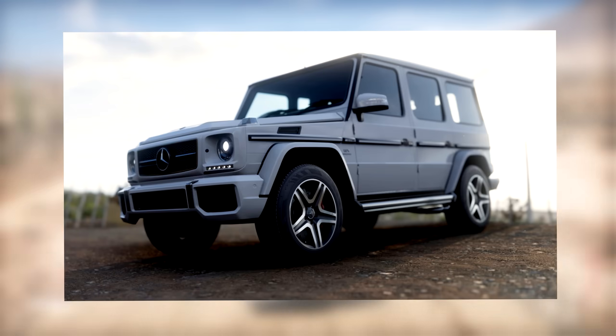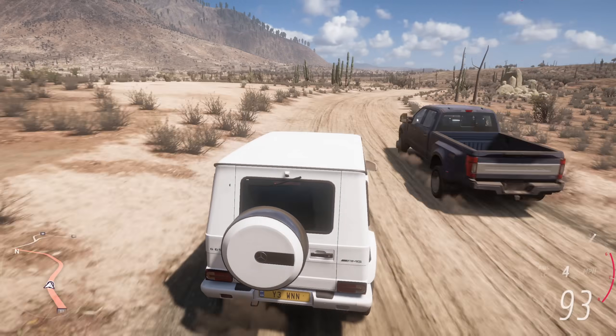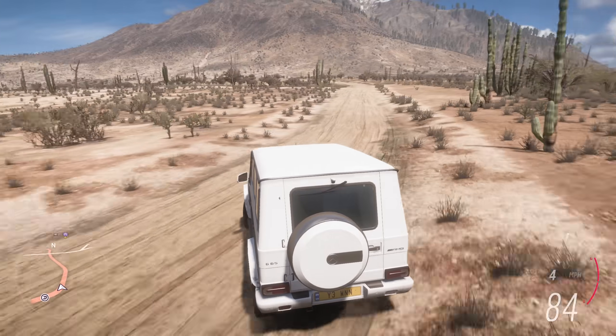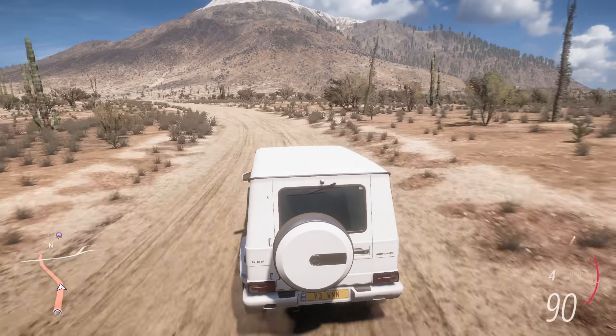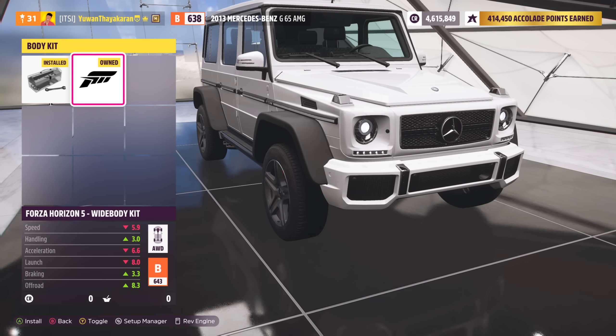Now, we've only ever seen two G-wagons in the whole of Forza's history. These are cool, but what if you want a 4x4 squared? Well, no worries because you can actually make your very own 4x4 squared. And to do this, all you need is a G65 like the one I'm driving right now. Once you've got that car, go to the conversions and then install a wide body kit.